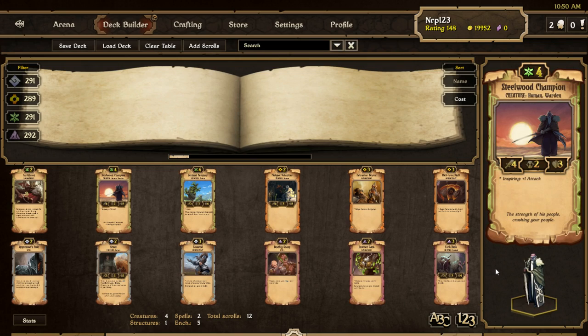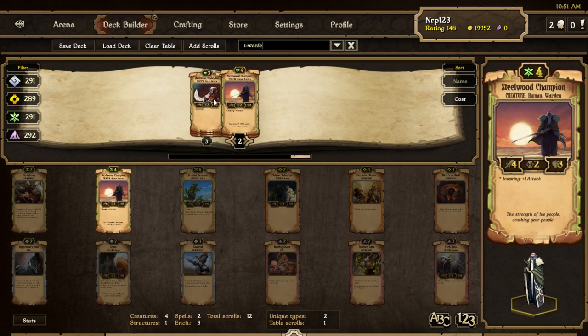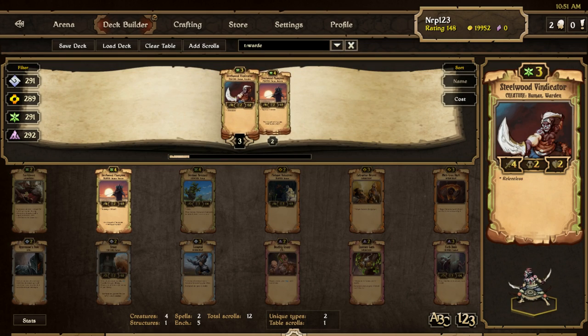Next is a new creature, Steelwood Champion. It is a Warden — I think that is a new type. Another scroll from the last batch was also a Warden, though I'm not sure if it actually had that trait in the last batch. Maybe they added that in this latest patch.